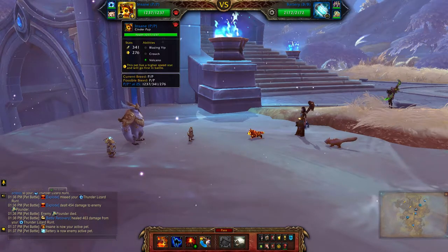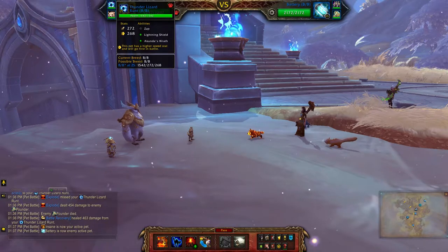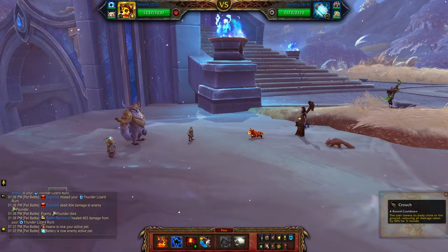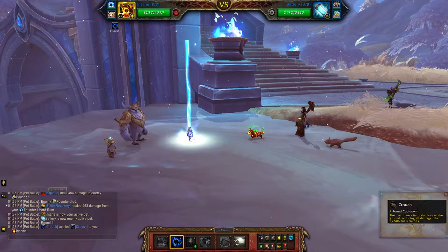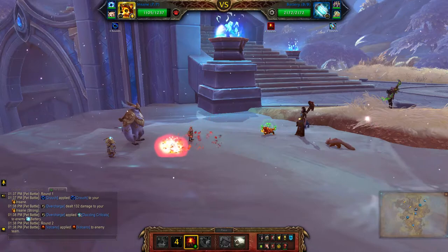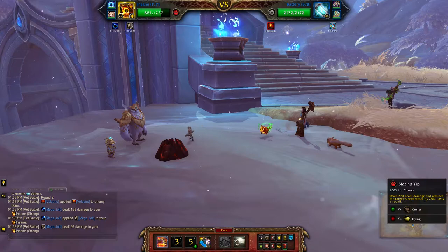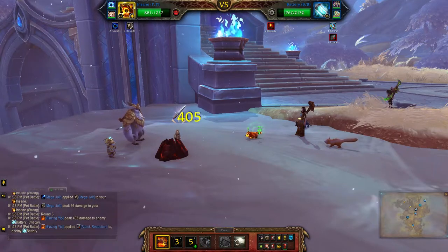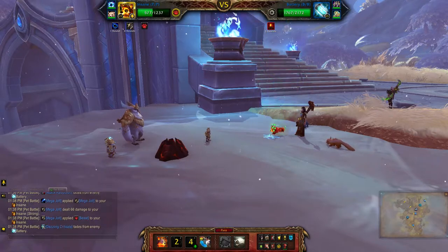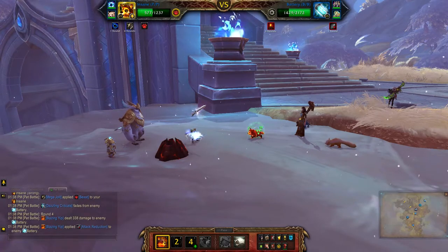For my Beast team I'll be using Cinderpup, the Thunder Lizard Runt, and the Snowy Panda. Start with Crouch, then Volcano, then Blazing Yip, and as soon as Crouch comes back up reapply it. In the meantime, just use Blazing Yip as your filler move.